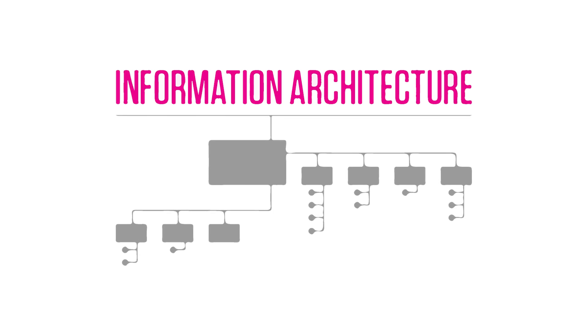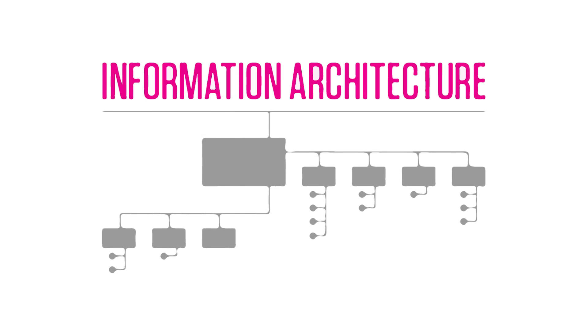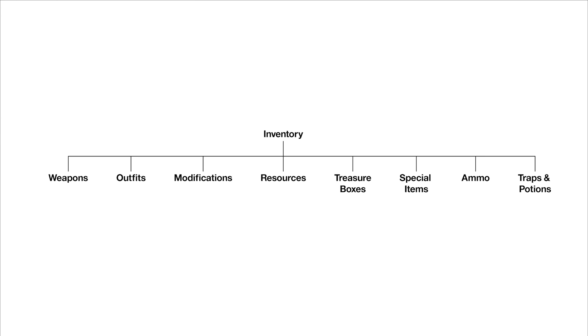But visual communication isn't the only downfall of the inventory. The other big problem is the information architecture, or simply put, the items are horribly categorized. This is the broken down side map of the inventory. You have weapons, outfits, modifications, resources, treasure boxes, special items, ammo, and traps and potions.